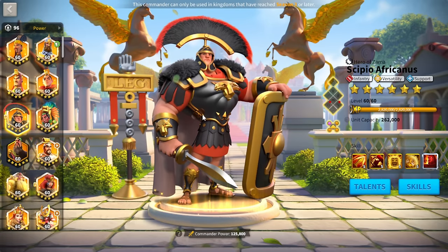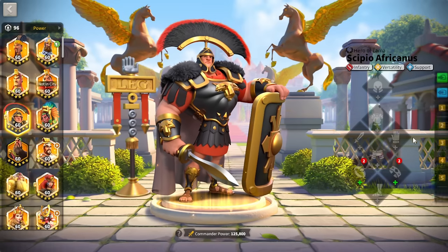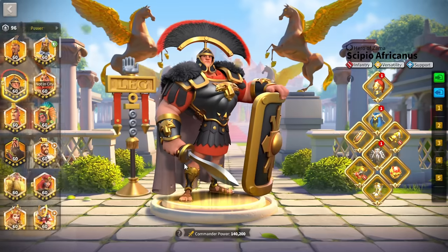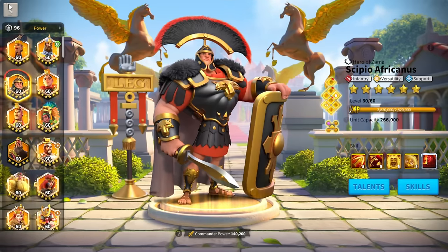I'm going to be running Scipio Prime and Alexander the Great so that we have the shielding factor as well as the instant proc damage from Alexander the Great with a good amount of damage output from Scipio Prime. We are going to go ahead and put our best gear on Scipio — you definitely want to make sure you are doing that because you want the best gear possible.